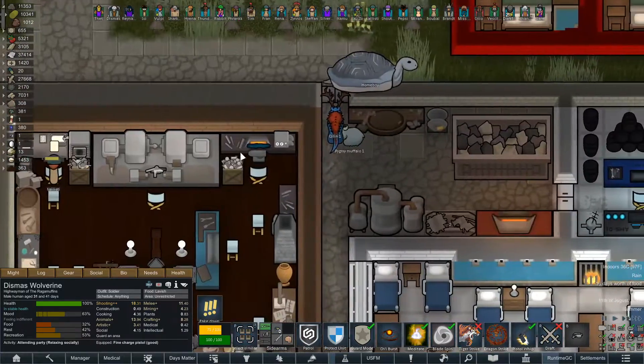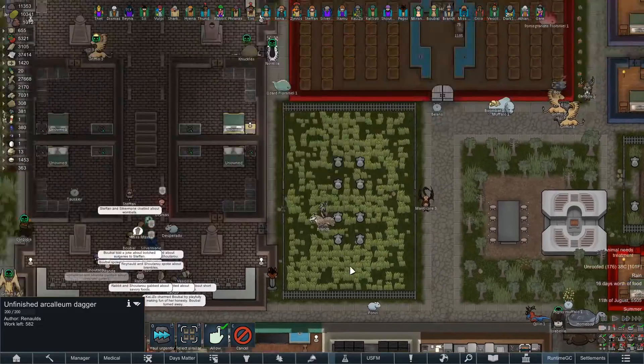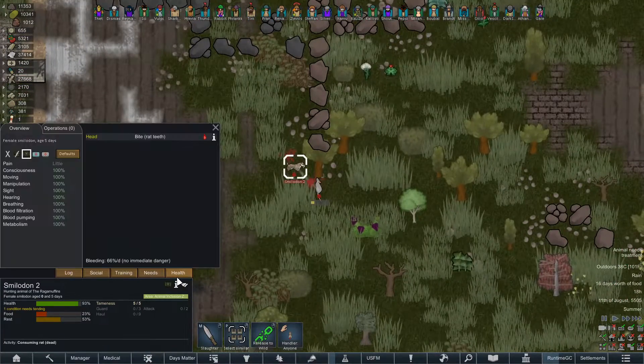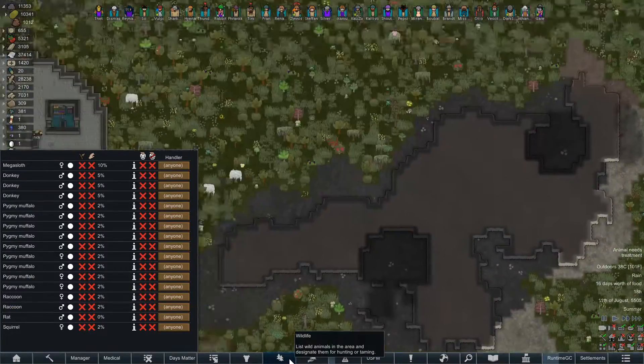We're eventually going to make Dismas a good melee weapon — an Arcalium Dagger. Heck yeah, Mama Reynolds! That's what I'm talking about. Five-day-old Smilodon over here hunting their own rats already — you gotta love it.